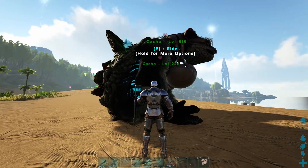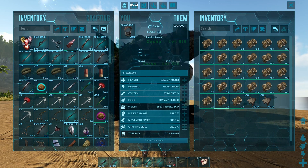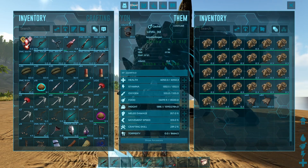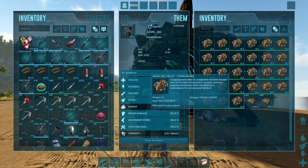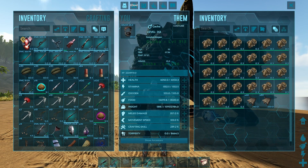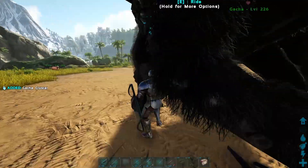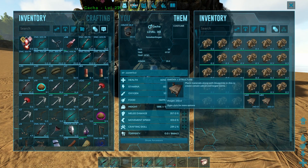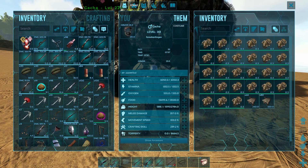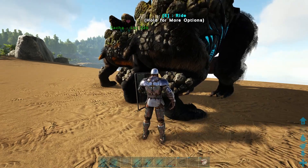You can literally feed these guys anything in the game. Don't put your best stuff in here — like industrial cookers, industrial grills, or ascendant fabricated snipers — because he'll eat them. The best things to feed for the fastest crystal output are smithies, electrical wires, and pipes. These are all phenomenal options that will drop as many crystals as fast as possible.